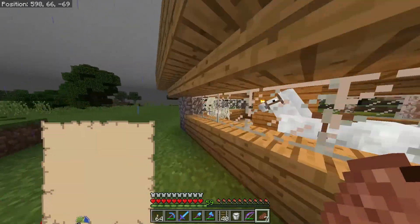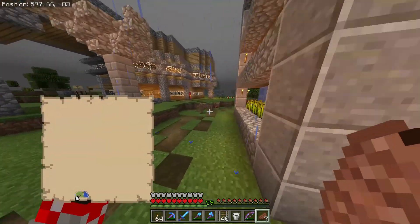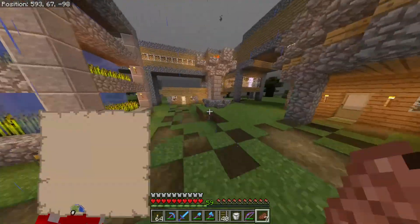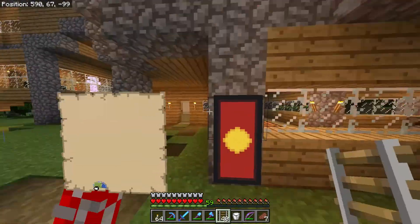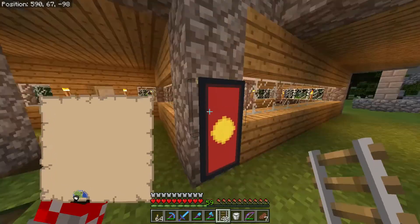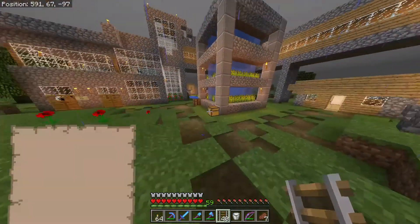I found a skeleton trap, so I got some skeleton horses — one in here, and the rest are with Liam's sources over here. And the reason I put banners down is because in the 1.13 snapshot on Java they added markers on banners, and that should be coming to Bedrock, so I could just prepare for that.